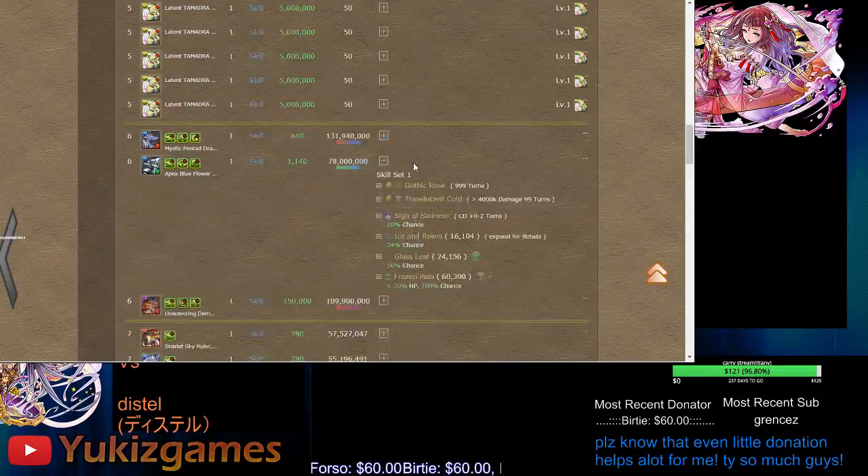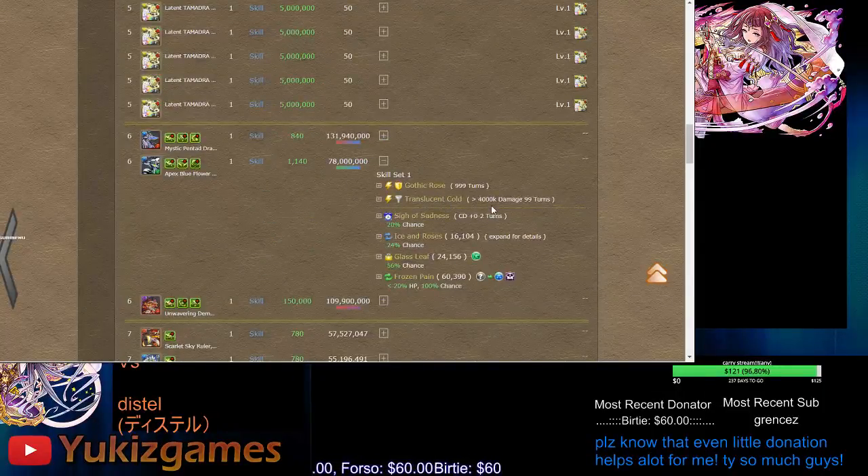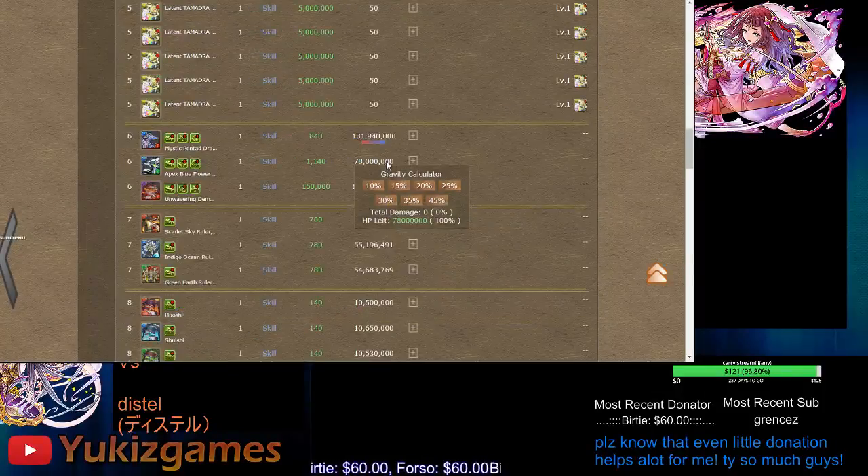Sixth floor: if your lead is a non-skyfall lead, you can pretty much do damage control. Even in my clears, I use Fujin — he's very free to stall. Don't leave him at full HP, because at full HP that's going to be 60k. It doesn't say on screen but at full HP he will do frozen pain, same as the 20% threshold. So make sure to do some damage and just stall it out for Fujin.